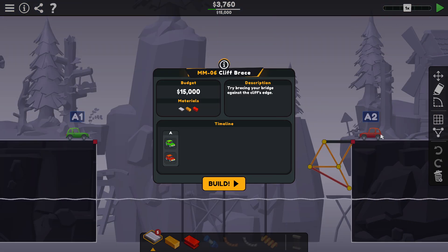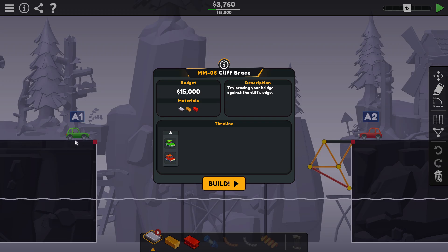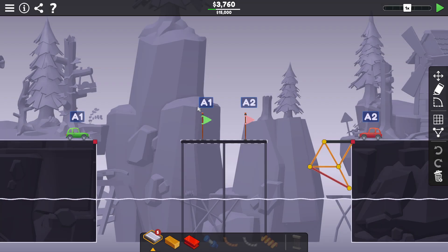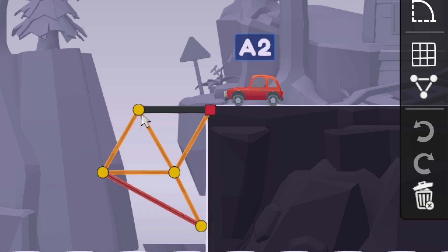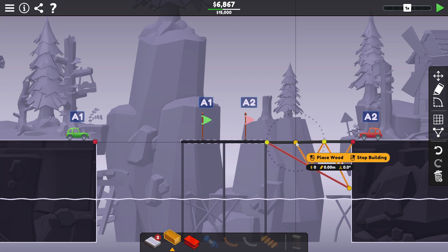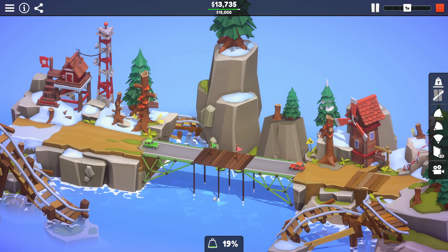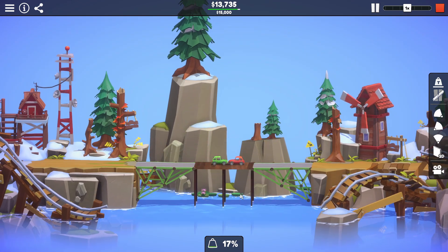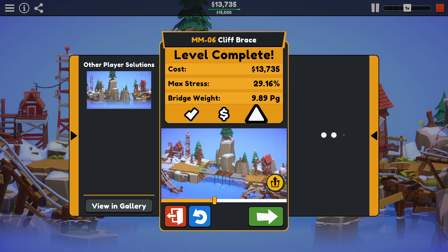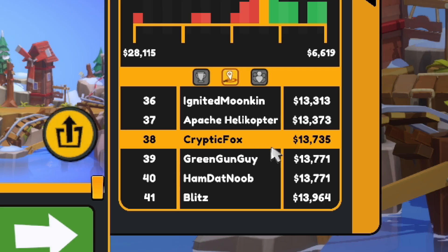Level 6: Cliff Braces. Oh, we have a car on both sides this time. Try bracing your bridge against the cliff edge. Car A1 has to go somewhere — they're just getting to the center. This is an example of how to do the braces. We can obviously go very expensive and just solve this thing right away. Both cars at the same time, some driving towards the center. $13,735 — it's under budget, but we have almost no stress and we're in 38th place. That's no good.